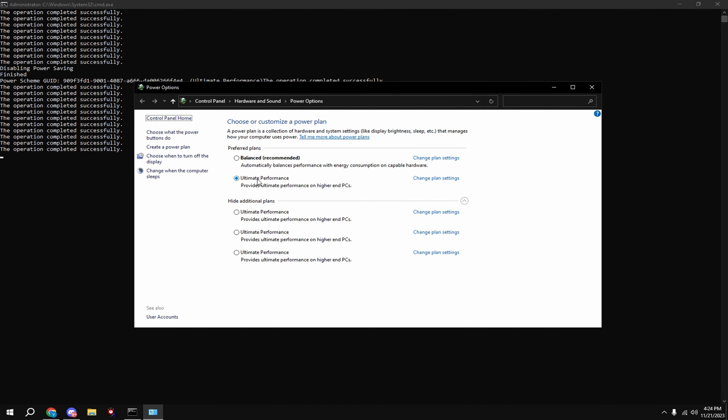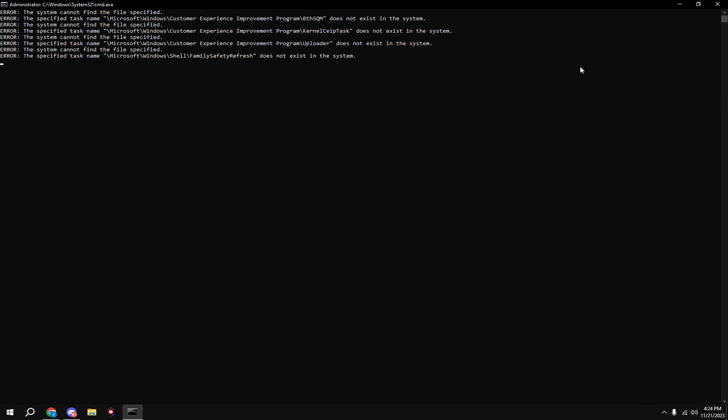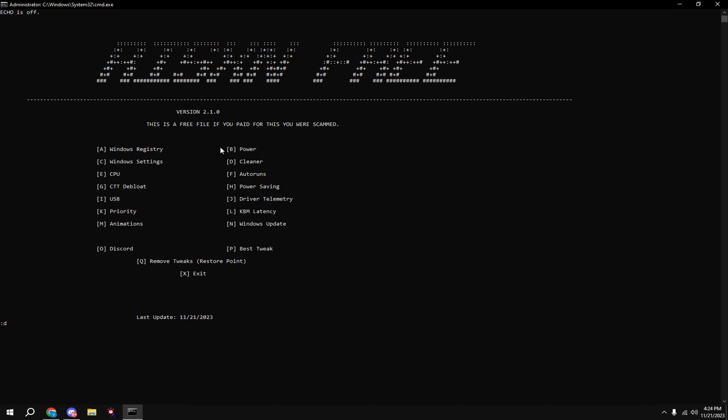Right-click, hit 'Run as administrator,' type in A — this will tweak all your Windows settings. Then type in B.